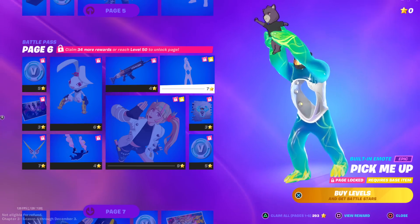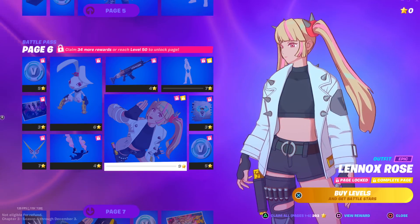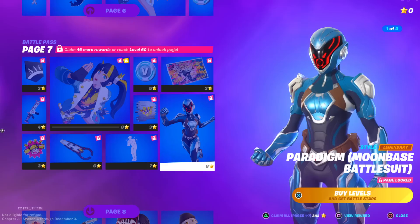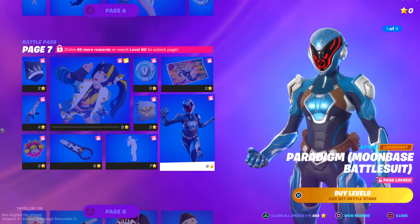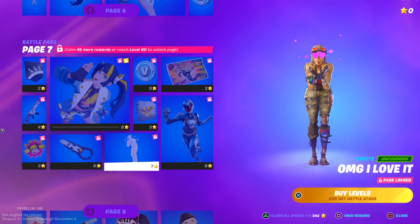For page 6 we do have this emote right here, but it is built-in. We have the Lennox Rose skin if you like that kind of stuff, the Paradigm Moon Base style — this is actually really clean, I do like that one a lot. Then we have another emote which isn't built-in.